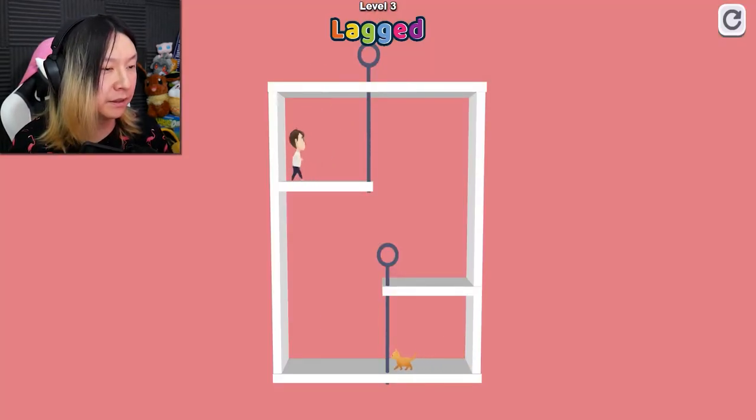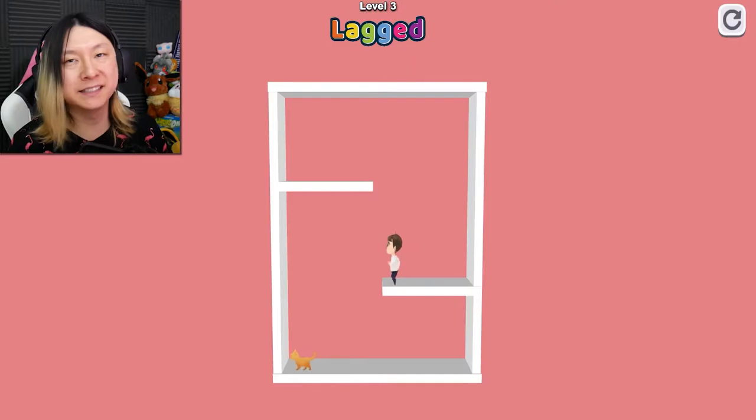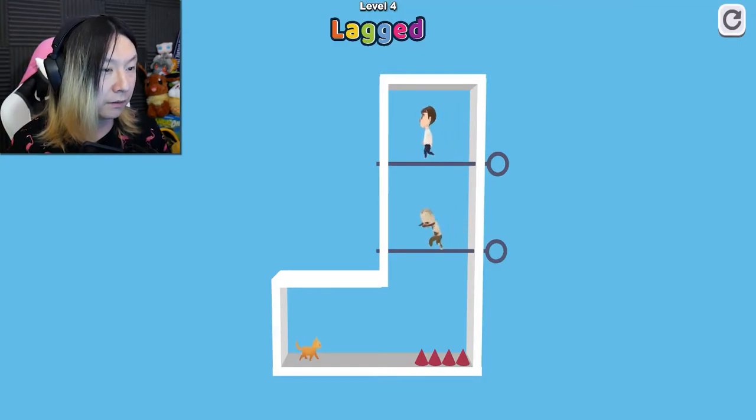So in this one we want to remove the pin and remove that pin, and they go off the screen — never to bother us again until the next level. I just want to know how this guy and this cat got into this predicament with these giant pins.